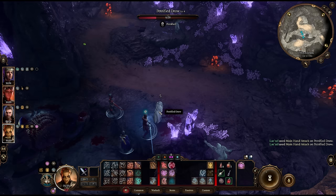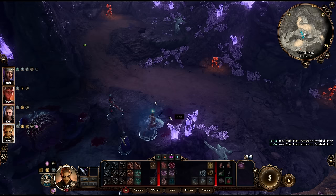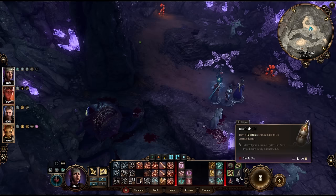As for Dorne, you really only need his items, so you can just smash him to bits. Or you can use an Oil of the Basilisk on him if you really want to have a chat.